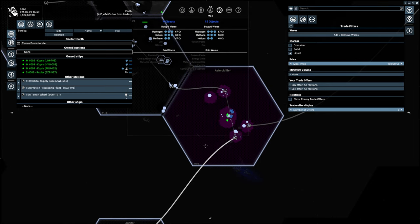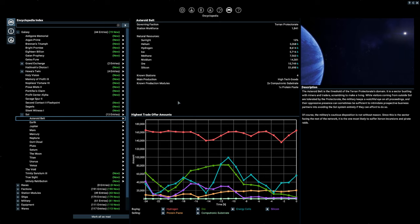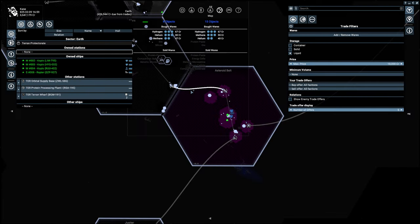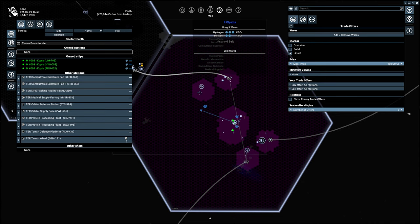The asteroid belt has a bit of everything — sunlight, helium, hydrogen, ice, methane, nividium, ore, and silicon. Methane and helium might not be bad to attempt there. Let's check who would buy it in this system — hydrogen and methane. You're buying 81,000 hydrogen — not so bad. Only 1,900 for that one at that price, but somebody else might be buying it too. Let's write this down: hydrogen at the asteroid belt.